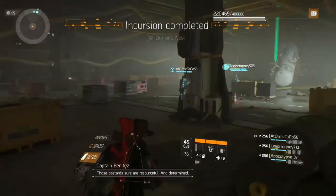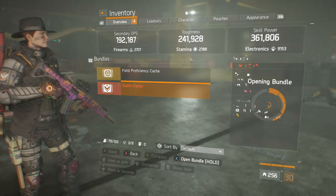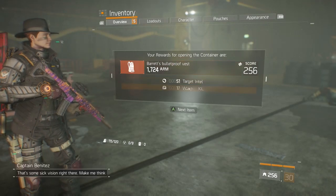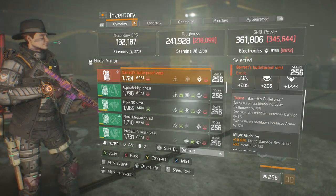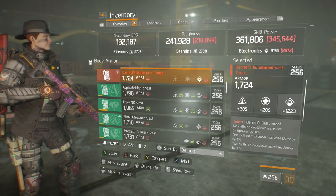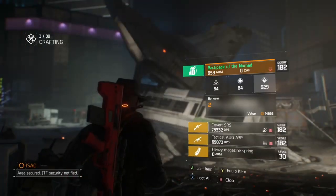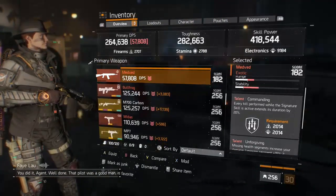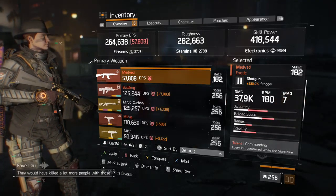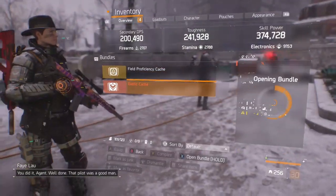Now we're gonna get into the giveaway. Over at Ben Monk's channel he's doing a giveaway for 1200 R6 credits. All you have to do is go to his video — there's a link in the description that gives you ways to enter. You can unlock up to around 18 entries for the one giveaway. It's really cool — I'm gonna try to enter myself. Just go check out Ben Monk's channel, he has some cool videos and he's doing that giveaway.